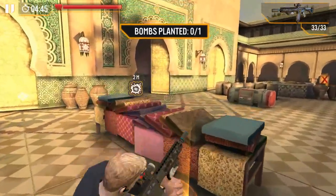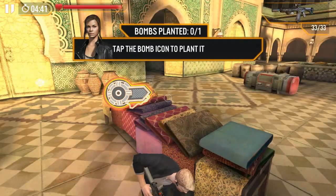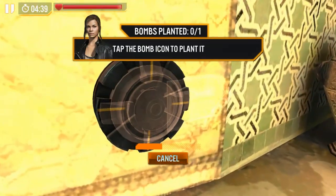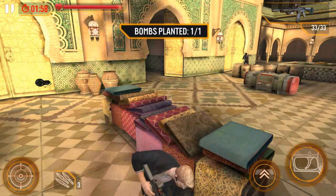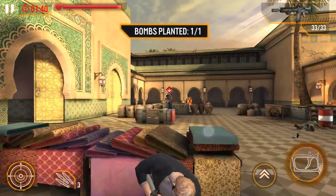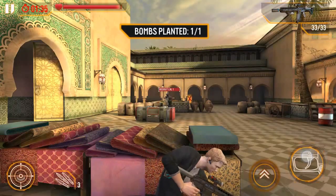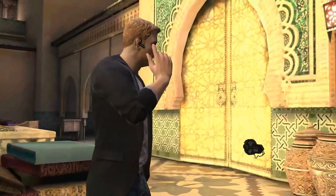Now we're gonna go plant a bomb, I guess. Tap the bomb icon to plant it. We planted the bomb, now we have to get out of here. Let's kill this last guy. I think that's it. Check this out if you like — thanks for watching, like and subscribe if you want more. Until next time.